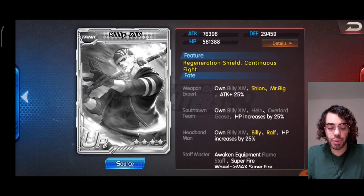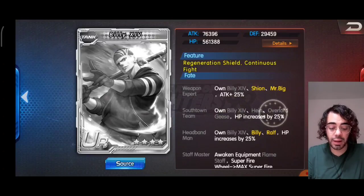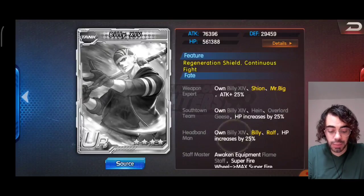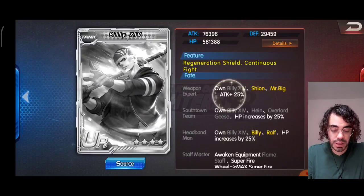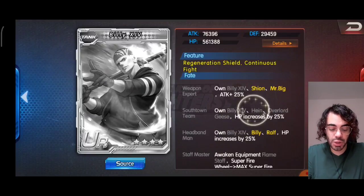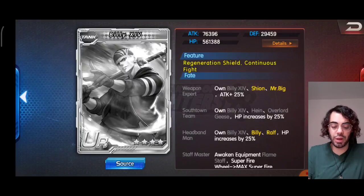Starting with the Fates first, we have Weapon Expert — we need Billy 14, Xion and Mr. Big — increasing ATK plus 25%. Southtown Team — we need Billy 14, Haine and Overlord Geese — increasing HP plus 25%. And Headband Man — we need Billy 14, Billy and Ralph — increasing HP by 25%. The Fates are not impossible; the first and the third are okay. The second one with Haine will take some time to appear unless they do something else in Global, but aside from that, two Fates can be unlocked without trouble.